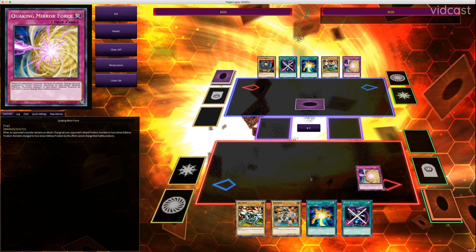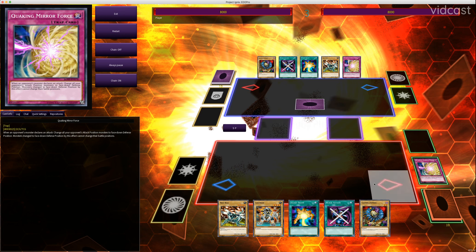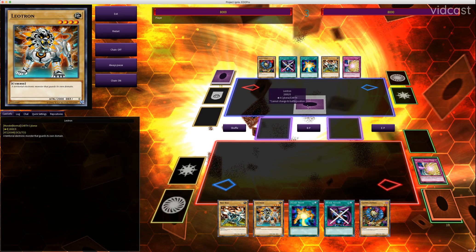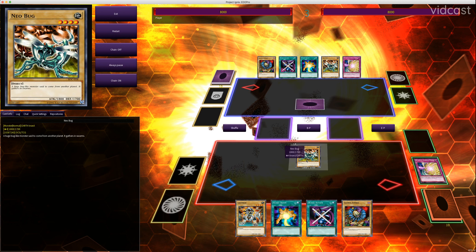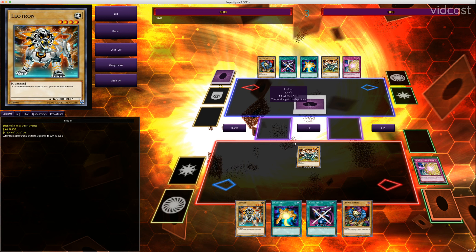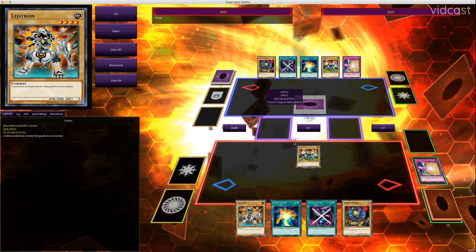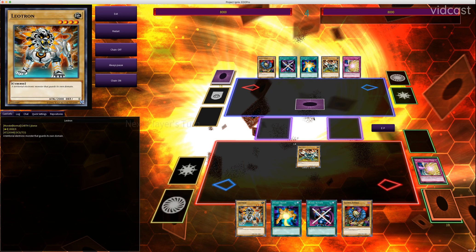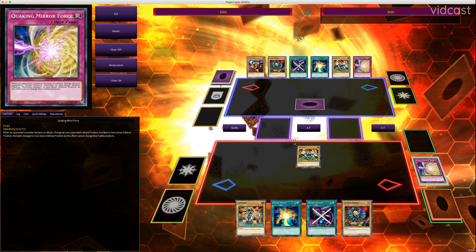So I do that — he's in face-down defense and then he ends his turn. Now, Leotron is in face-down defense and has zero defense. I know what it is because it was already summoned face-up. I'll summon Neobug but I'm not going to attack, because I want to demonstrate that due to Quaking Mirror Force, he cannot change this card's battle position. So it's his turn. Normally he'd be able to flip this and change it to face-up attack, but it won't let him because of Quaking Mirror Force.